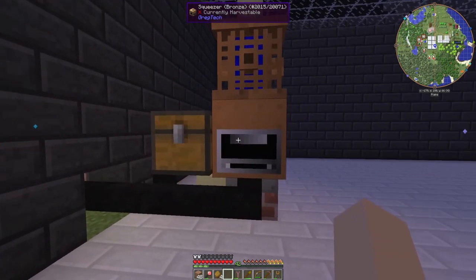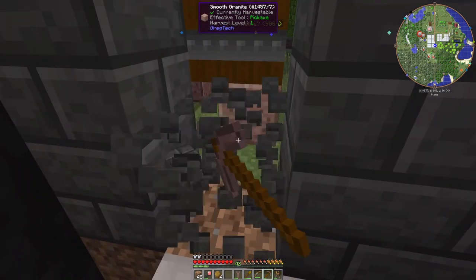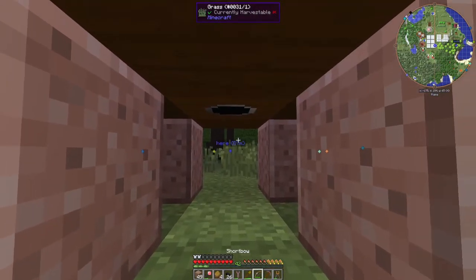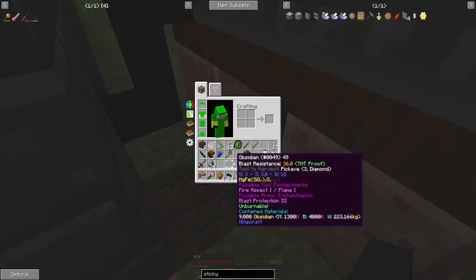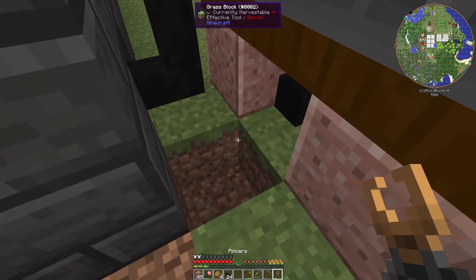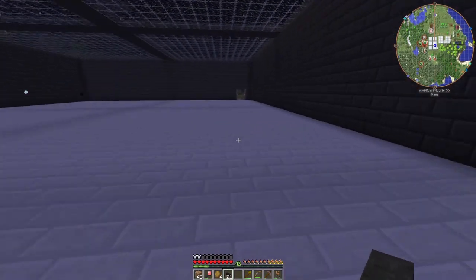Basically what we're doing is this thing is going to make our latex faster than what our coagulator can handle, so we're going to take another pipe and bring it in right here — just connect this hose up right here. It will come in and connect to our coagulator that's making our rubber, so now we'll be able to do a whole lot more at one time. Let's go look at the coagulator while this thing gets up to temperature.